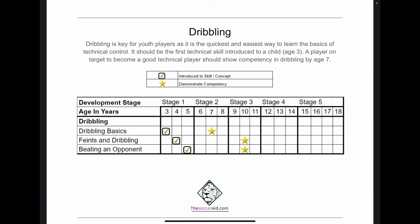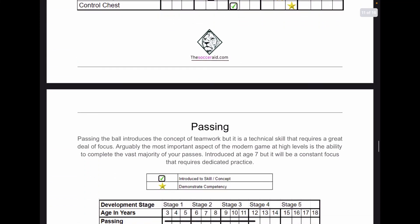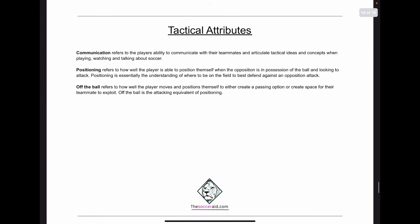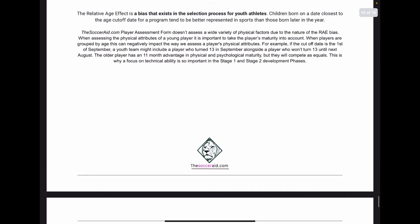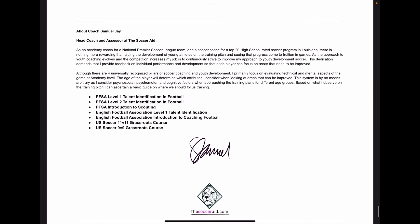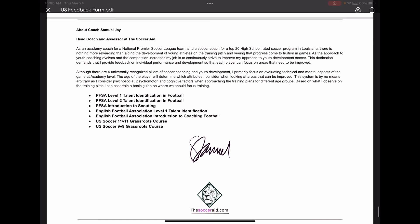As you can see here, dribbling should be introduced as a skill and a concept to a player as young as three years old, and the player should begin to show low competency by age seven. We do that with lots of different aspects of the game and technique, and we talk a little bit about tactical information as well. This is all the information that you would receive for the U8 and U9 assessment.